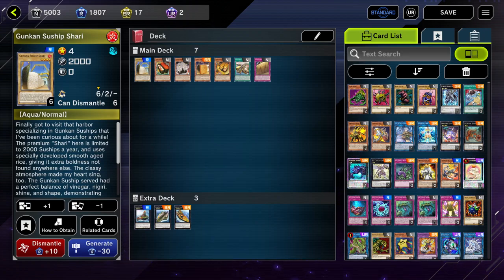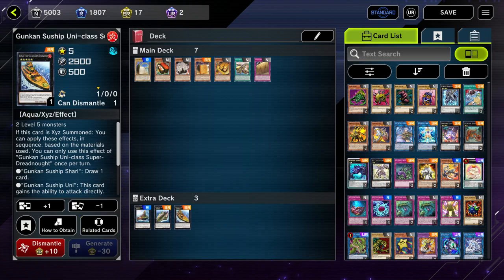I wanted to make this video because Suships are a personal favorite of mine — I think the archetype is a lot of fun to play. It's very easy to pilot once you understand the combo lines, they don't really diverge that much, and you can splash other archetypes into it very easily. One of the small pros for Suships is their uncanny ability to pump out monsters while keeping hand advantage. Think of them like Studiacs but more balanced.